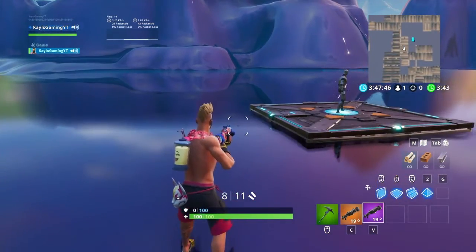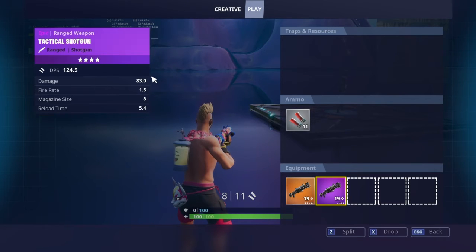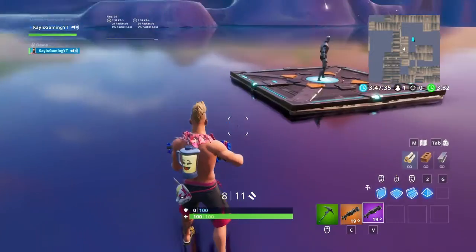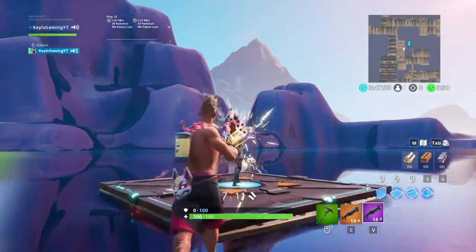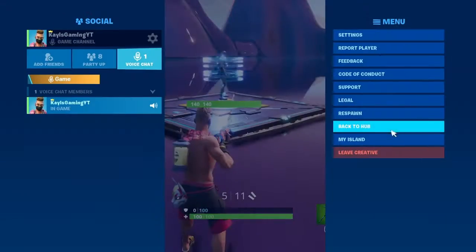The stats for the legendary one: damage is 83.0, fire rate is 1.5, and the DPS is 130. For the epic it's 24.5. That's what the gun is like.